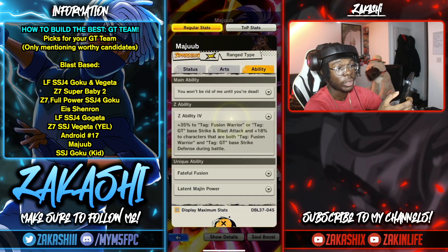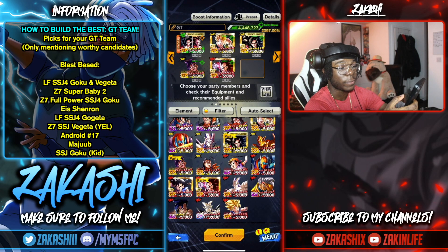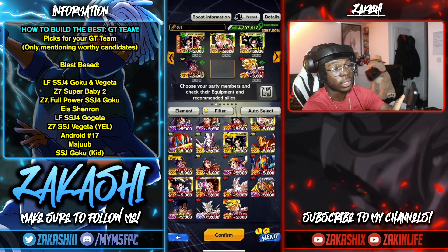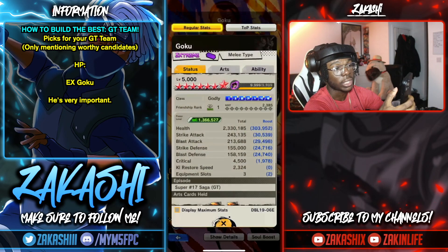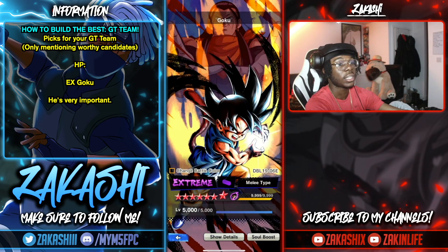Maji can be a defensive unit but can go blast-based as a range type — he does double offenses which is very useful. Vegeta is very solid, does a lot of damage surprisingly, and his Z-ability does blast attack. The last unit worth mentioning is EX Goku, who gives HP to the GT team — very valuable and not to be slept on. Put him on the bench specifically to buff everybody's GT HP.